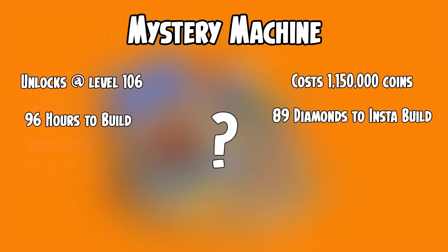First off, I know that pretty much no one is going to be happy about getting a new machine. Trust me, I get it. But we're getting a new machine so let's have a little fun with it. The new machine will unlock at level 106 and cost 1,150,000 coins, making it not only the highest level machine but also the most expensive. It will take 96 hours to build, or you can build it instantly after paying the coins by spending 89 diamonds.